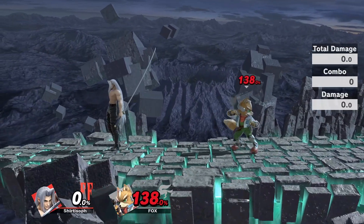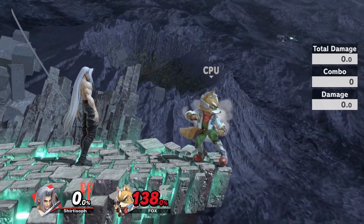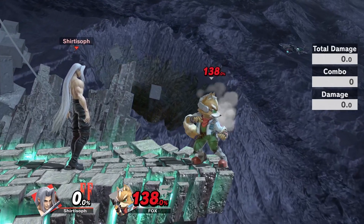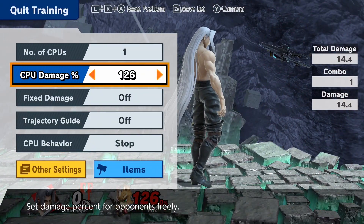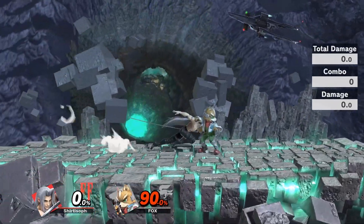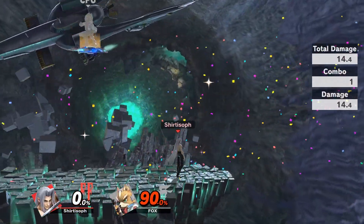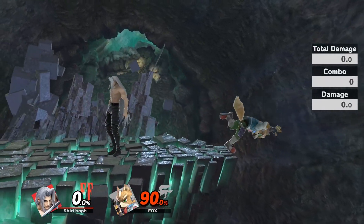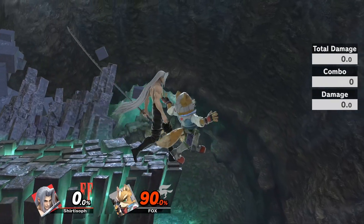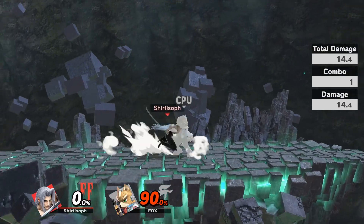Now, killing with Sephiroth can get tough. A perfectly spaced forward smash will kill; a nicely spaced forward tilt will kill — let's try Fox at 90% and see. There you go. One good tip: if you think they're going to wake up on ledge, stand at the ledge, flip the stick back once to space back, and then do a tilt — it will get the critical spot. Space back, critical spot — that's a quick tip I figured out.